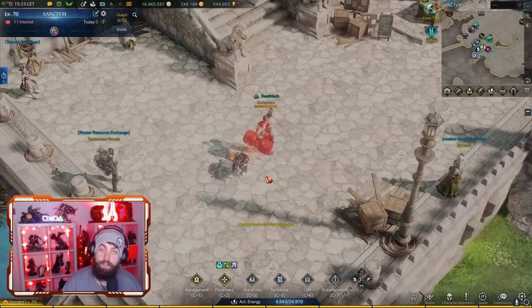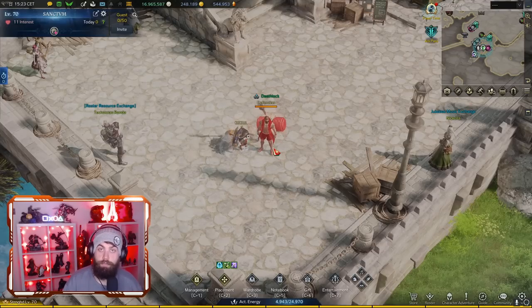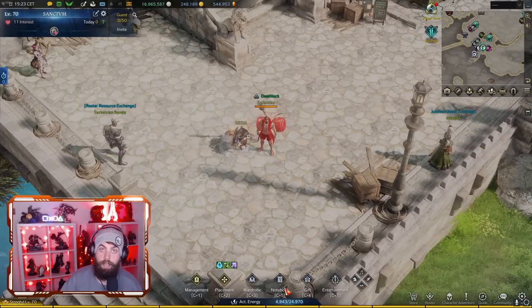I'm going to do a separate video talking about why I've got my stronghold set up the way it is and why my trade skills are set up the way they are. There are certain perks on tools that are really good, and the stronghold has some really good assets you need to have set up to save money on crafting and get the biggest return. We're talking about both stronghold energy and life skill energy, which are capped every day, so there's a limit to how much you can theoretically make.